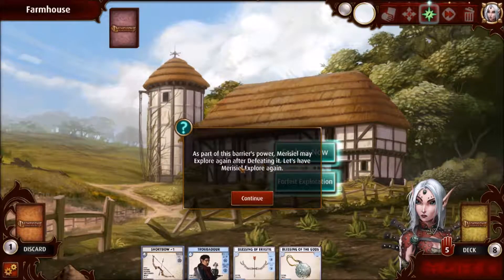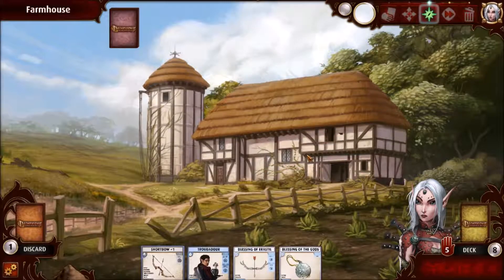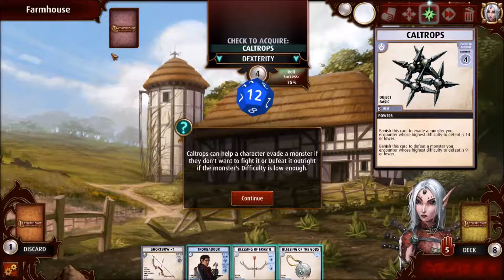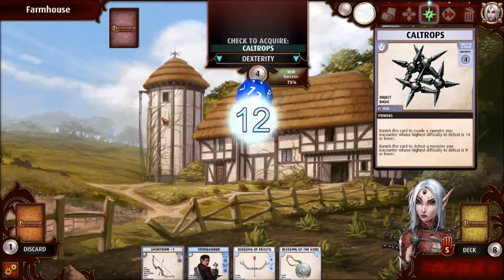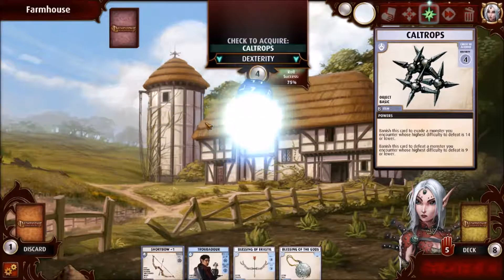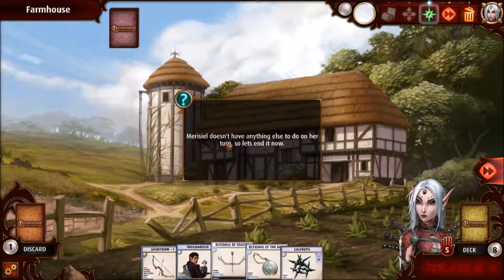As part of the barrier's power, Marisil may explore again after defeating it. Let's have Marisil explore again. Caltrups — this is something I found. Caltrups can help a character evade a monster if they don't want to fight it, or defeat it outright if the monster's difficulty is low enough. Check to acquire Caltrups — of course, knew we were going to get that. It doesn't have anything else to do on our turn, so let's end it now.